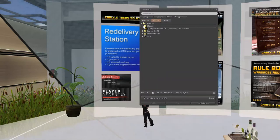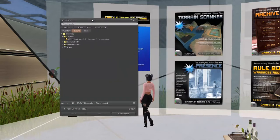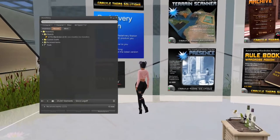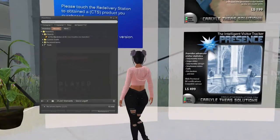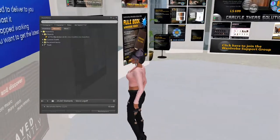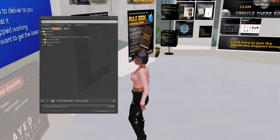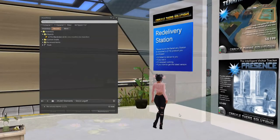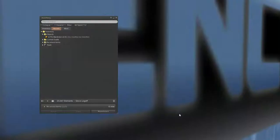Now when I go into my inventory and go to the recent tab, in objects there is the new CTS Wardrobe version 2.8.1, which means I'm going to have to unpack it. So here's the question — when I unpack it, do I rez it out or wear it?